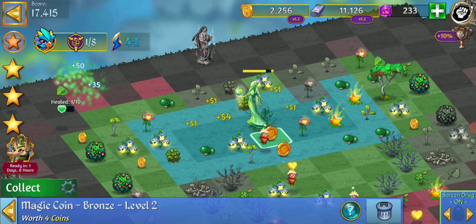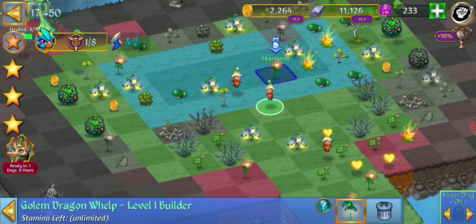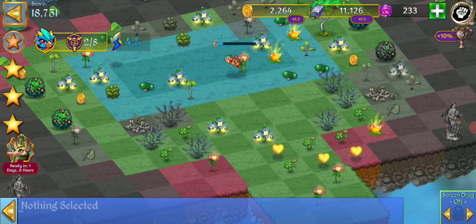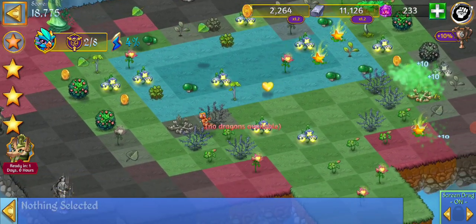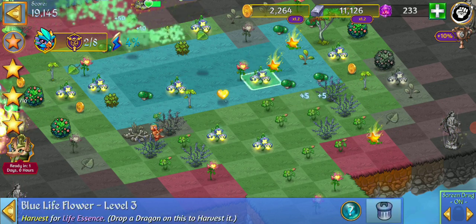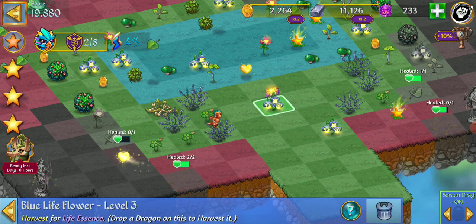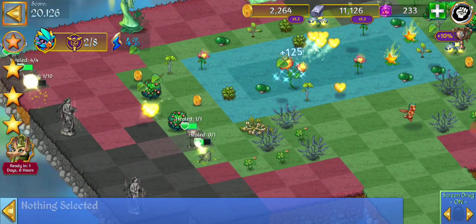The rest of this level sort of heals itself with this statue. To get another little merge, go ahead and merge those three together. At this point we can do stuff to help it along, but the amount of healing that the statue does is so much more than what we're probably going to be doing with these other little things that it almost doesn't matter.